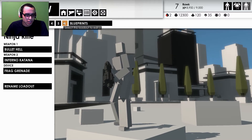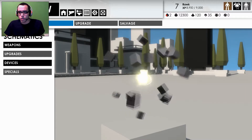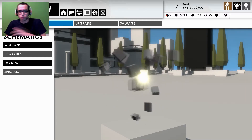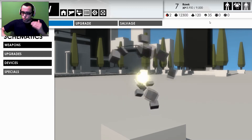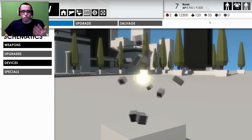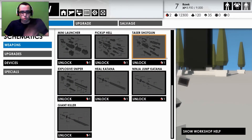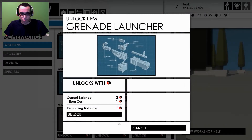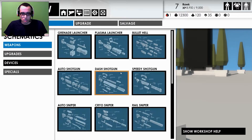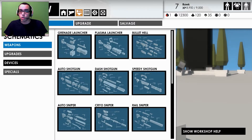So here are just my loadouts. At the top right of my screen are my resources. You do quests, play matches, and you gain resources that you can then spend on blueprints. You can craft weapons after buying the blueprint — for example, the grenade launcher unlock is over here, and once I get enough materials I can craft it and then equip it in my loadouts.